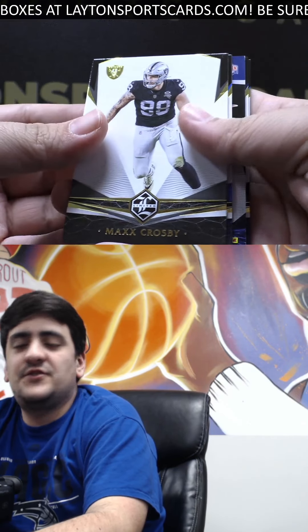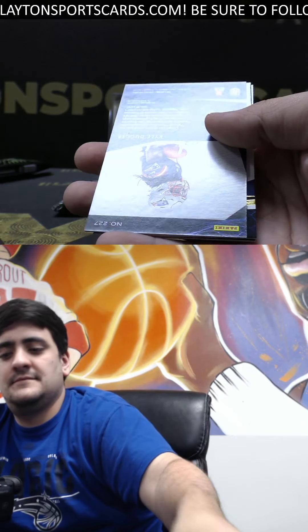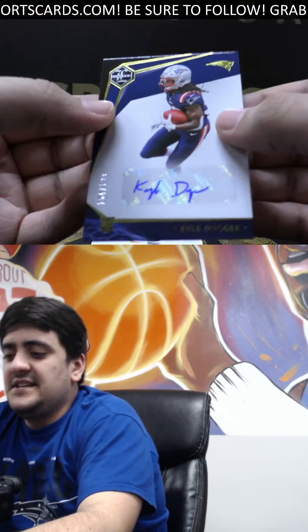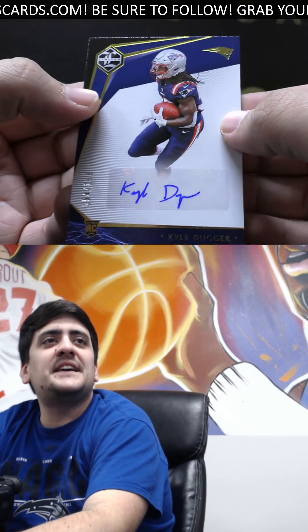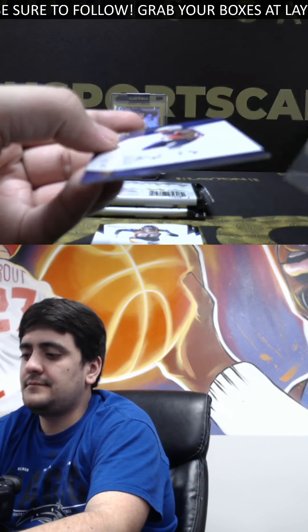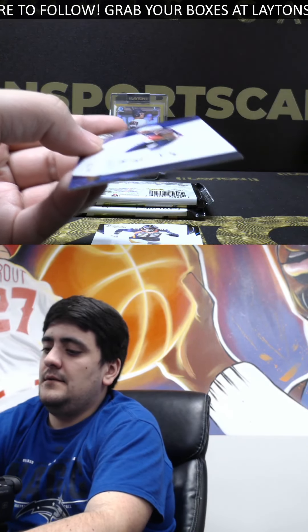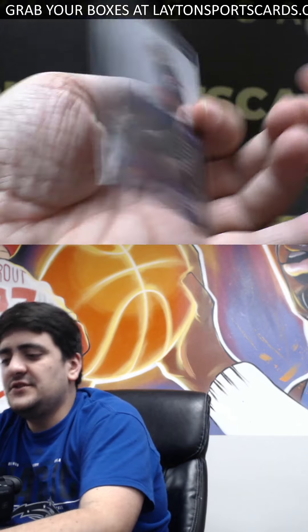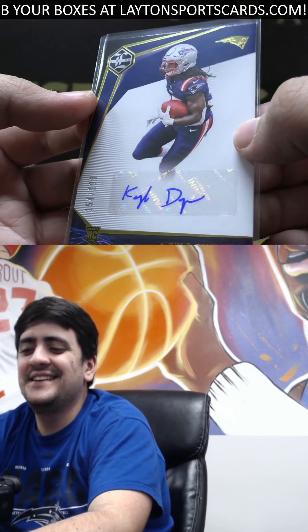Max Crosby base, Matt Stafford base. This is rookie auto to 199 — Kyle Duggar, rookie for the Patriots there. 154 of 199 for the Pats. You don't know what position he plays? He's defense.